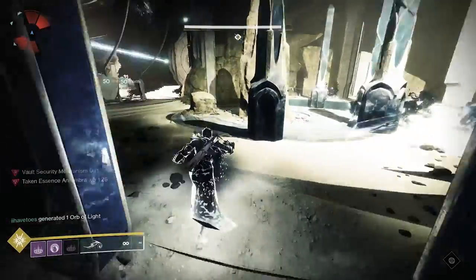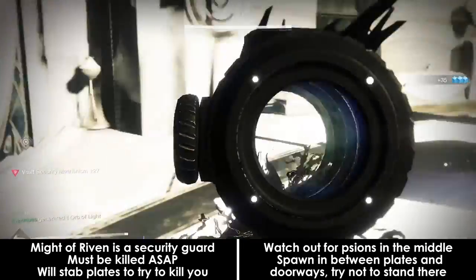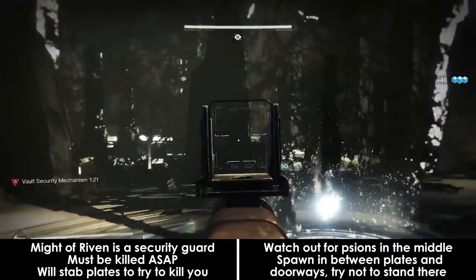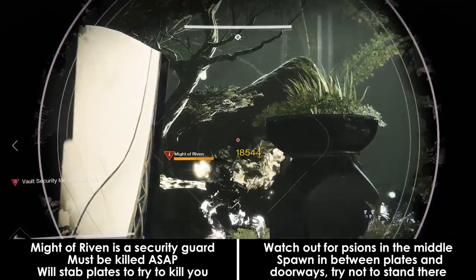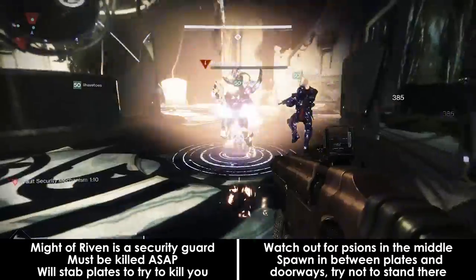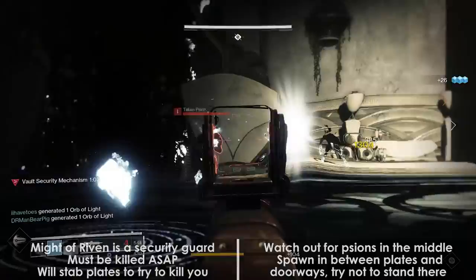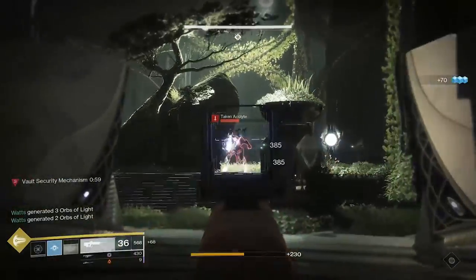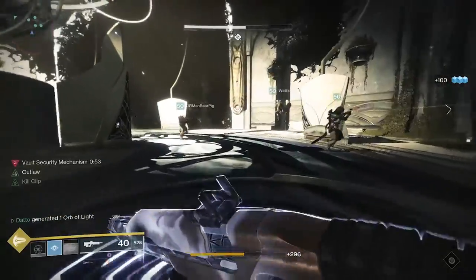After the Taken Essence is picked up, a Might of Riven will spawn in one of the 3 rooms, seemingly at random. The Might of Riven is mostly a passive enemy, but will occasionally want to slap you with its sword — it's a one-shot at lower power levels, so be very careful. The Might of Riven also has a LOT of health and is essentially a security check for the vault. It'll walk into the main room and stab a lock with its sword. If it's allowed to sit there with its sword in the lock for about 5 seconds or so, it will activate the override of the vault and you will all die.